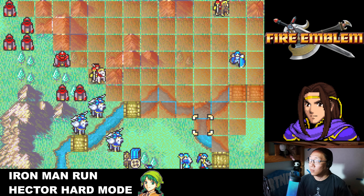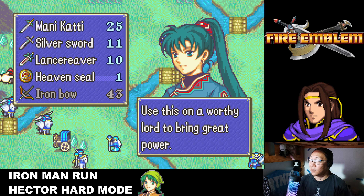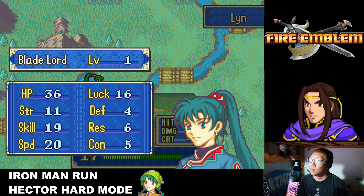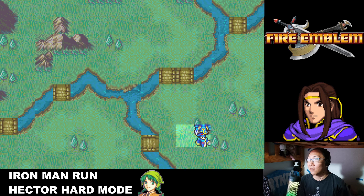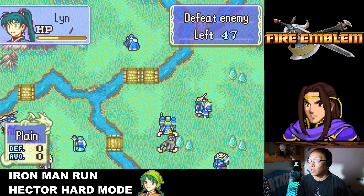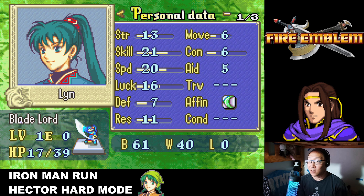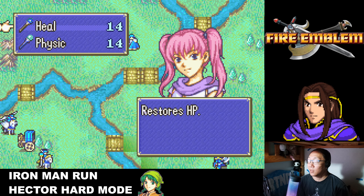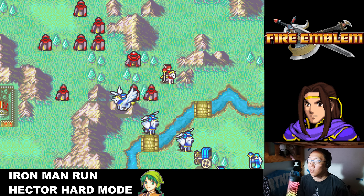I may need to double-tank some magic here. I need to pull Pent back ASAP. Let's use the Heaven Seal on Lyn. She got 5 resistance on the level-up — that's absolutely amazing, exactly what I need right now to survive because those magic users are coming and they're going to hit hard. Here's my level 1 Lyn as a Blade Lord. Not the greatest defensively but not that bad either. Luna is pretty scary.